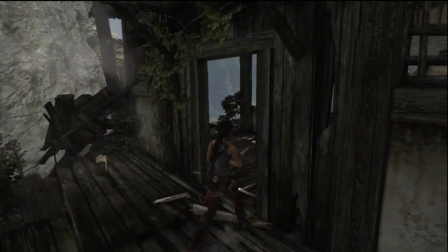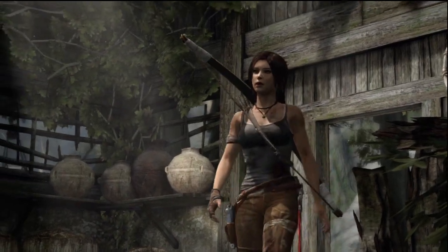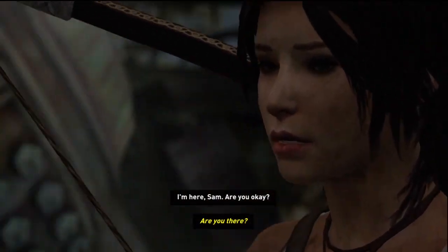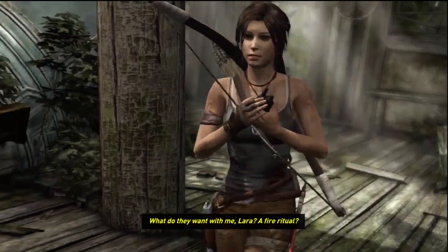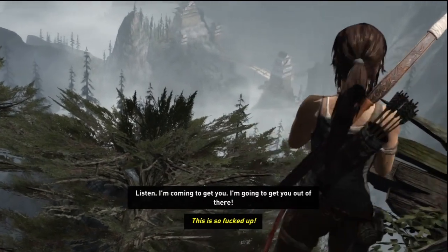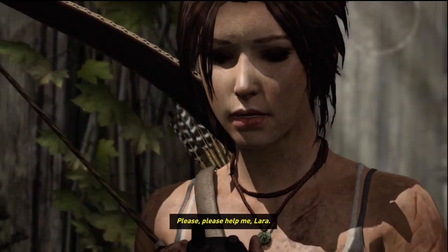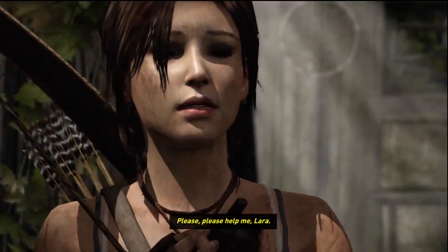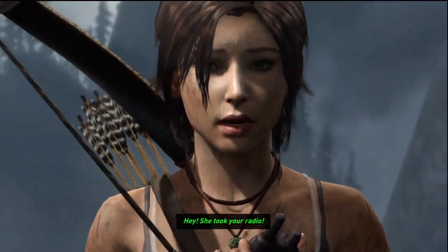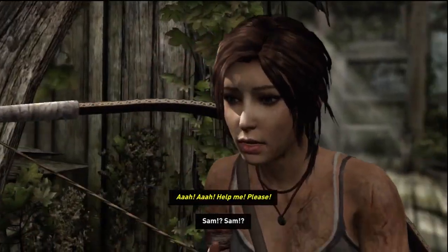Are you there? I'm here, Sam. Are you okay? What do they want with me, Laura? A fire ritual? It's just so messed up. Listen, I'm coming to get you. I'm going to get you out of there. Please, please help me, Laura. I promise. I promise, Sam. Hey! Oh no! Sam! Sam! Help me, please!